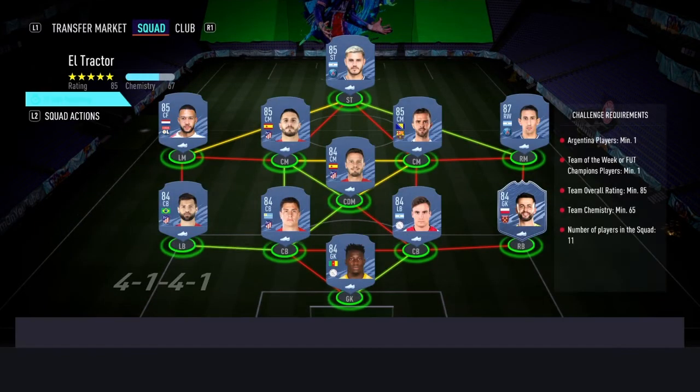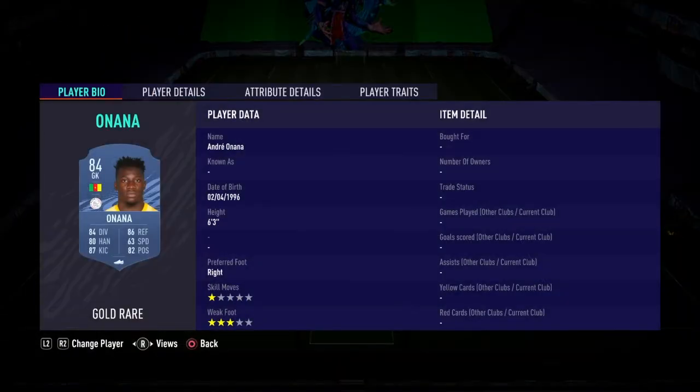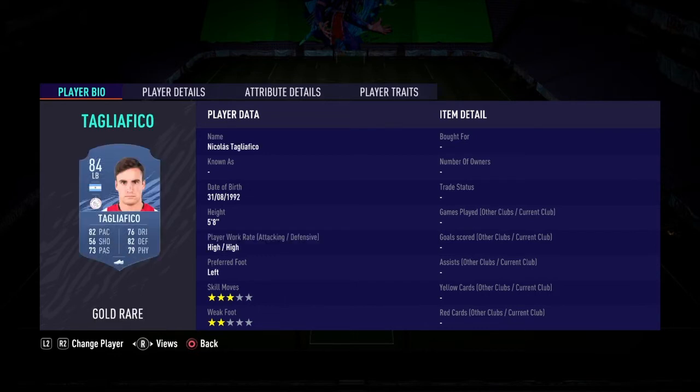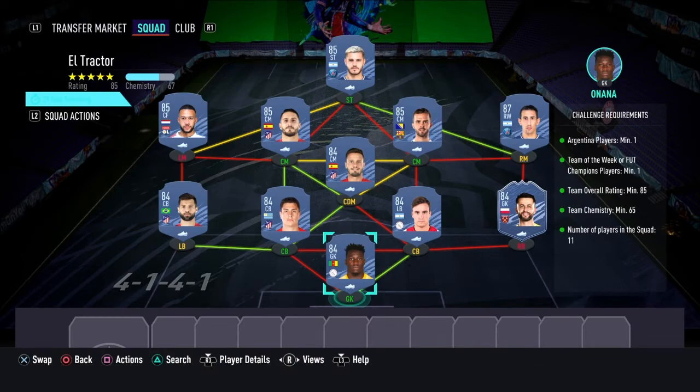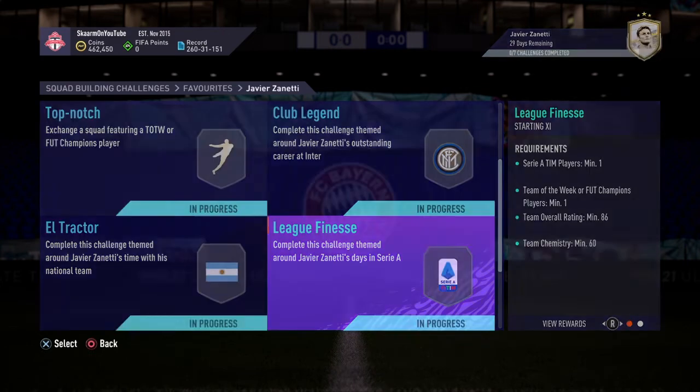Now moving on to the L Tractor section. This is going to cost 81,000 coins to complete. No loyalty is required, as you can see. Here are the players I used. And that is the SBC completed.